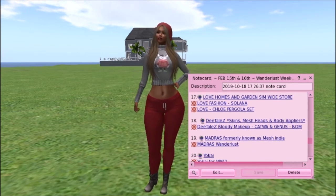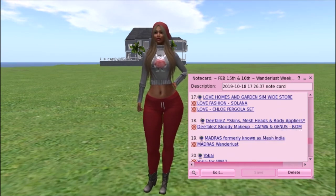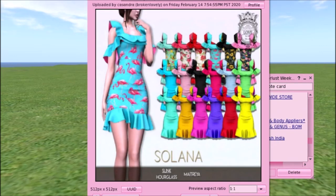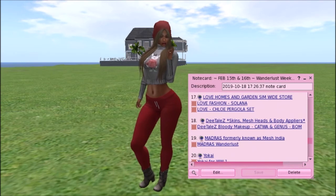Love Homes and Gardens Simwide Store has two pictures. They have the Solana — I'm going to run and get this for flamingo parties, beachwear, and definitely summer wear. Look at all these textures and colors — it definitely reminds me of a Spanish flamenco dancer, only a short dress. It's very, very pretty and it's for Slink Hourglass and Maitreya. Run on down to Love Homes and Gardens for that.